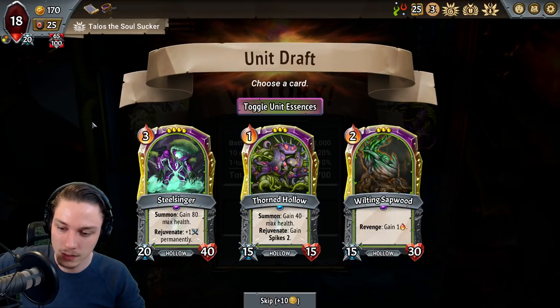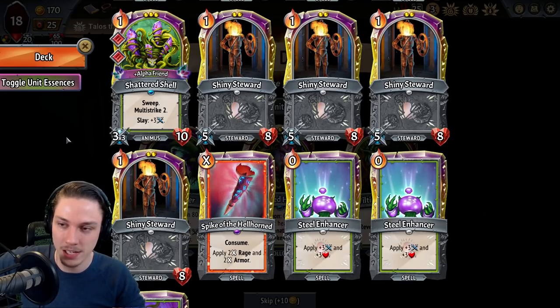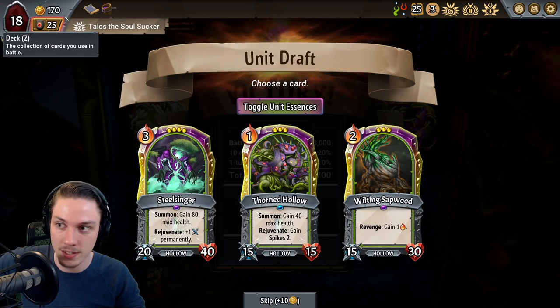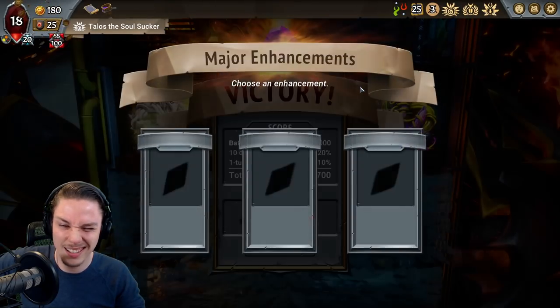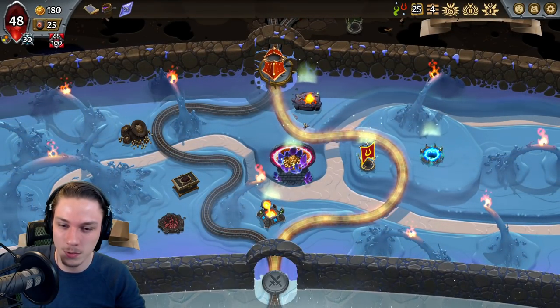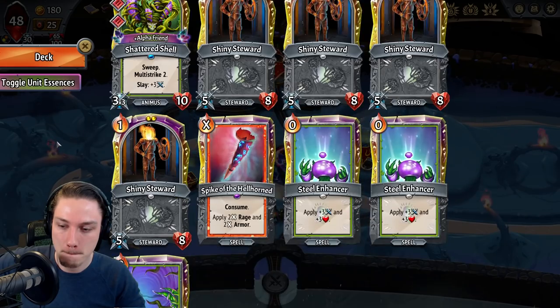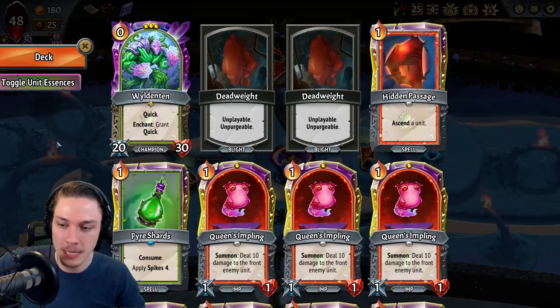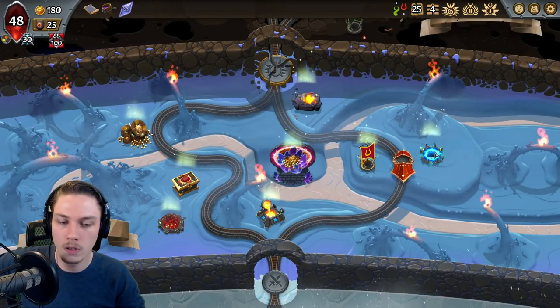God, this is rough. SteelSinger is big, but really hard to use. And if it's not the thing that's summoned for free, it's really bad. I don't like that, but I still feel like it was the play. I take Draw here — I got a lot of cost reductions on things we want cost reductions on already. Do I dupe Hidden Passage? I don't think I do.